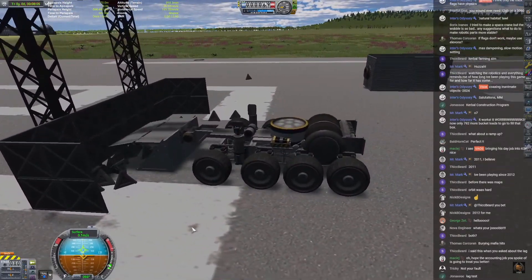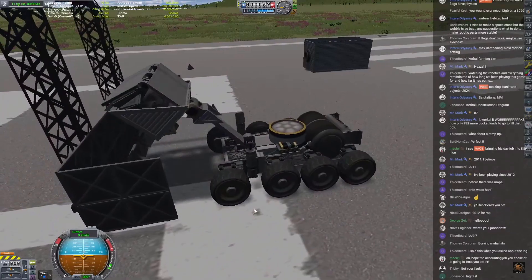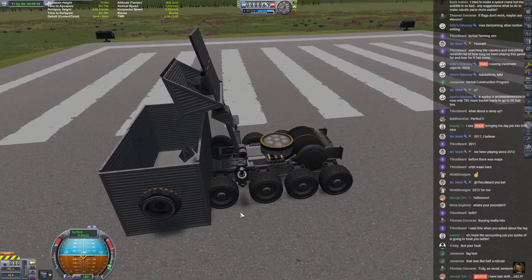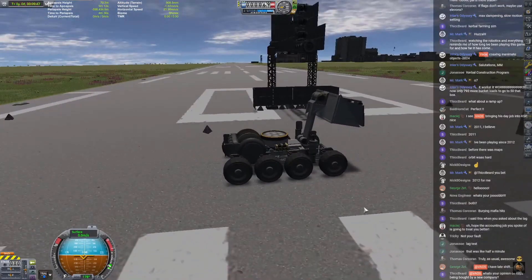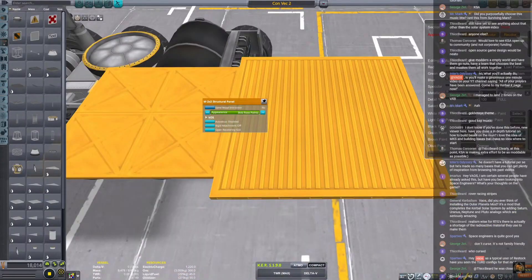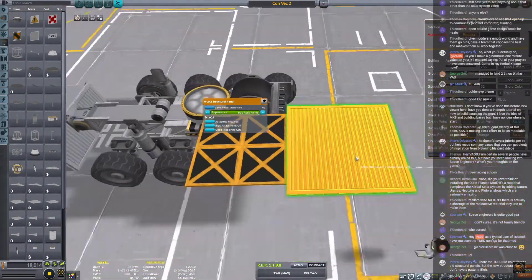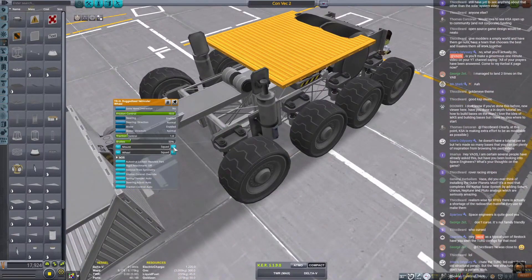If we were going to go to the moon, we wouldn't be able to just start building right then and there. We would need to bring with us tools and equipment in order to lay out the groundwork. In reality, when you're building something, you're going to need roads, you're going to need equipment in order to make those roads, and you're going to need to be able to build and dig.